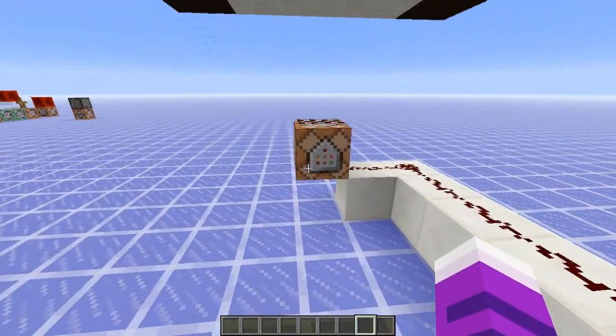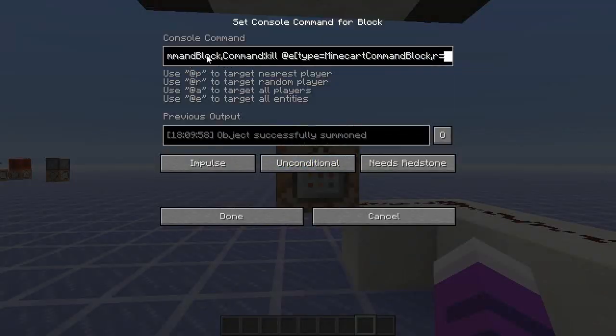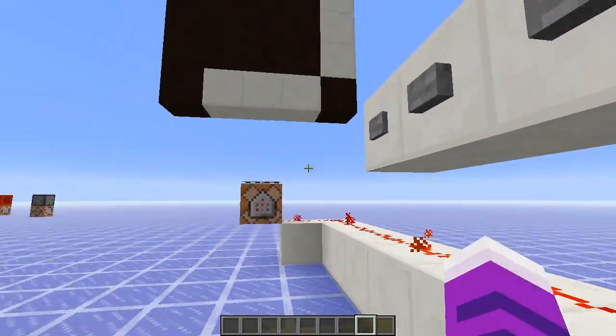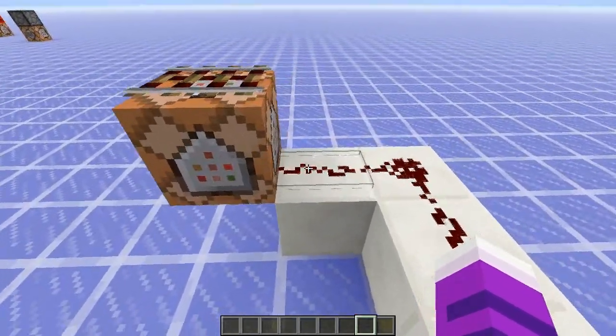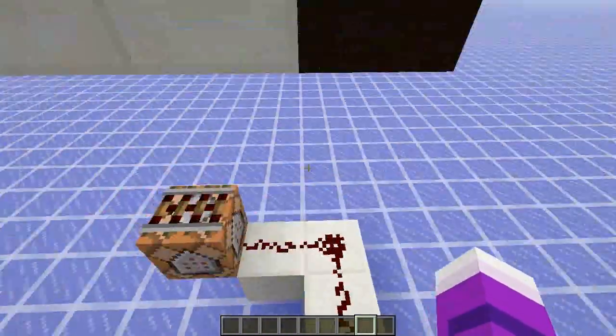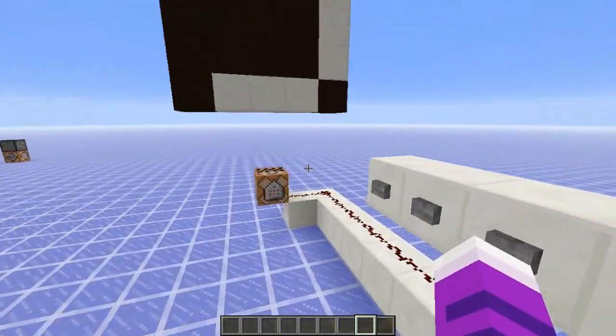A little catch is that this basically is checking every single command inside this command block, which is summoned as a minecart just above the command block. You can see that when I push the button, each command is checking this exact spot for redstone dust and the exact signal strength of that dust, and then deciding whether to set quartz or not based on that signal strength.